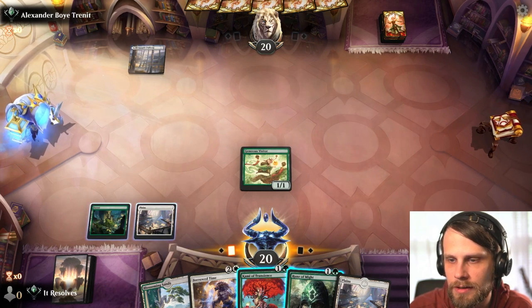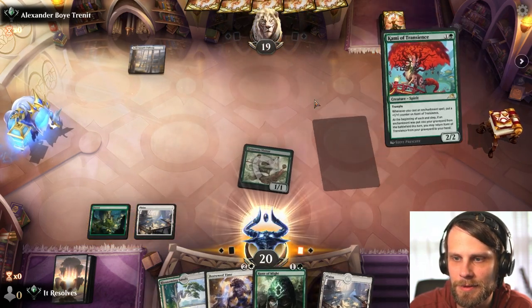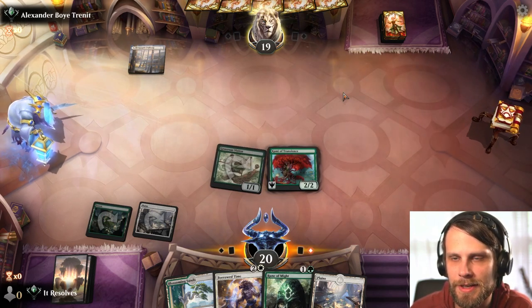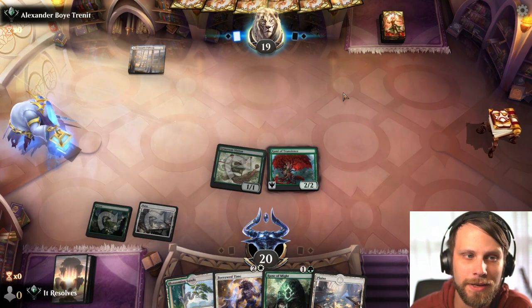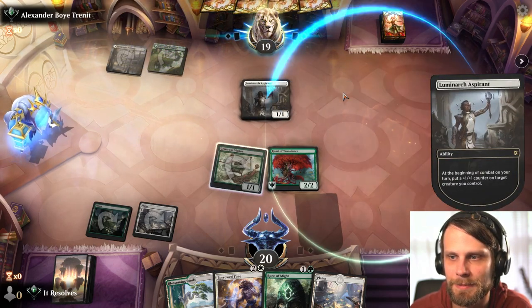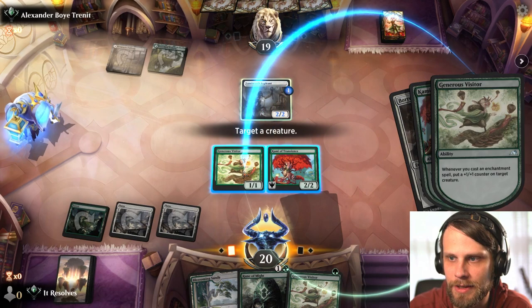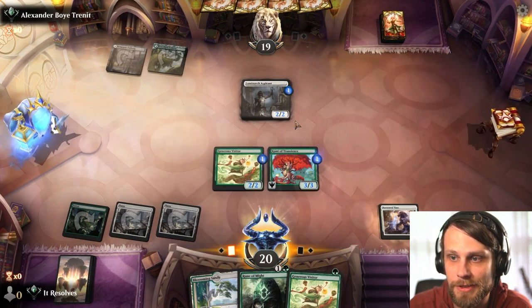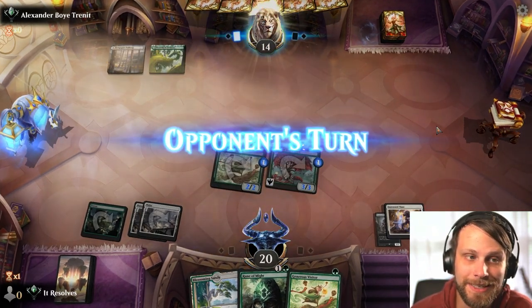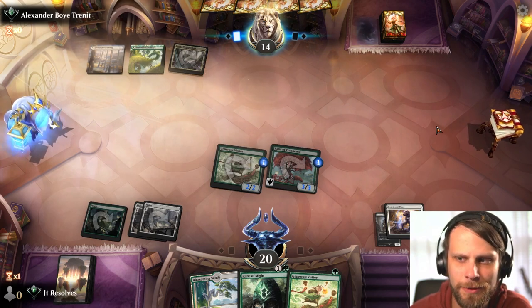I'm just going to attack first, get the one damage in, and play the Kami of Transience. They probably do have an instant speed spell — I'm wondering if this is going to be like the Azorius magecraft style deck, which is a very cool deck. But we actually kind of just have the built-in answer with Borrowed Time. I'm going to go ahead and be very aggressive here because they are very low on resources. We bolster up the board a little bit and get in for five.